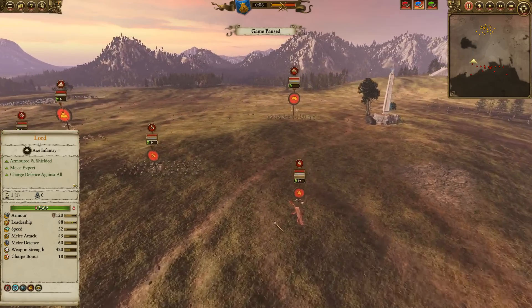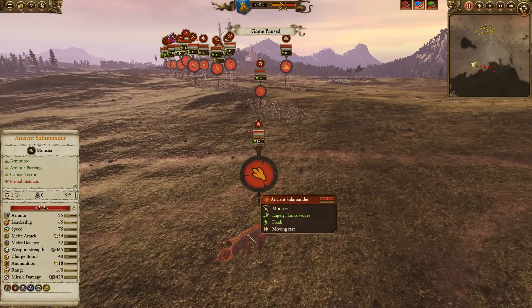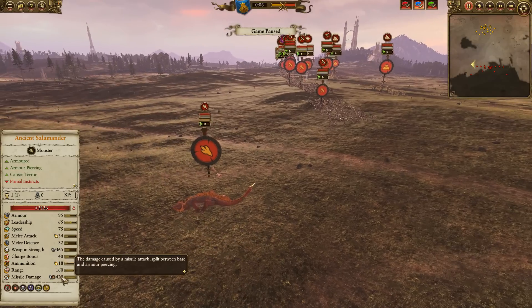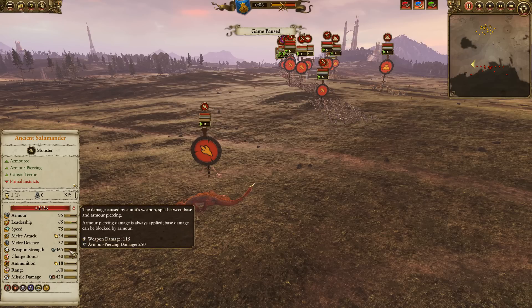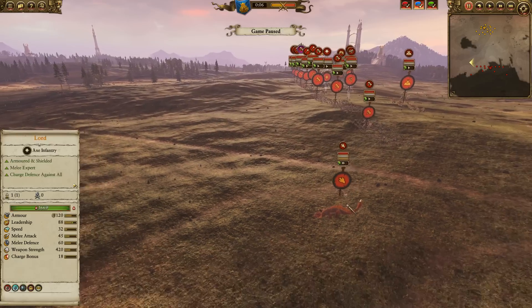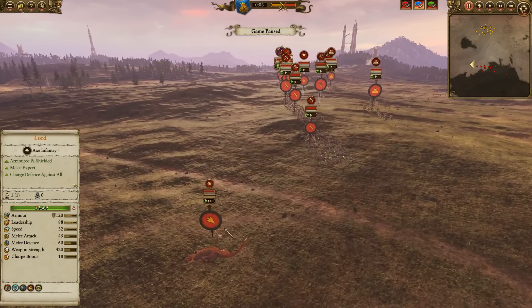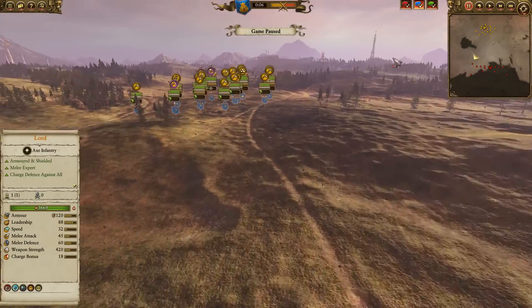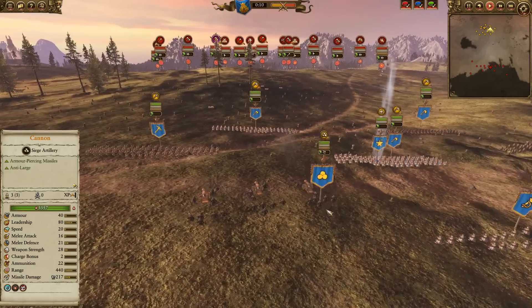He also has this Ancient Salamander. Now this Ancient Salamander got nerfed pretty hard — it lost a lot of health and it used to be 180 range, now it's 160 — but it still has a lot of damage. It has a speed of 75, making it a highly mobile artillery piece that causes fear and terror. Melee attack 34 and 32 are not great, weapon strength is okay and armor piercing. The key is this thing is really, really quick, and you're going to get a chance to see a very weird animation in this match. He also has just one cannon.